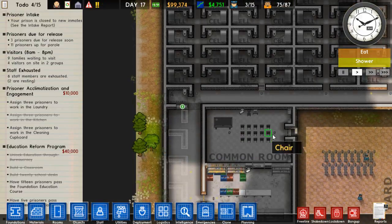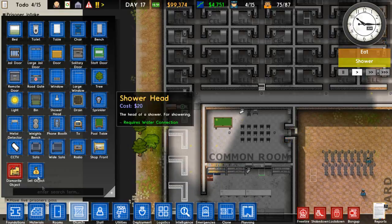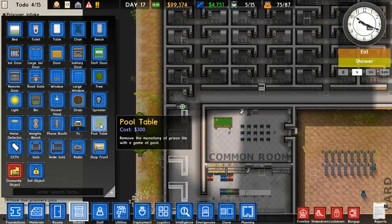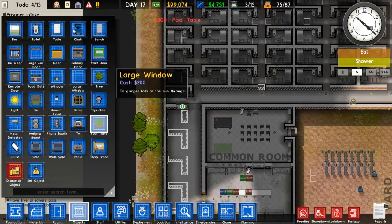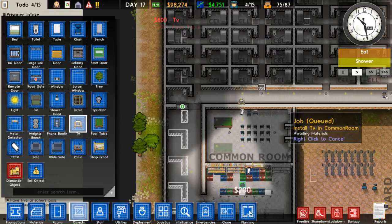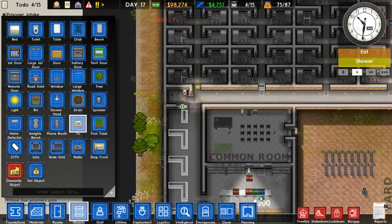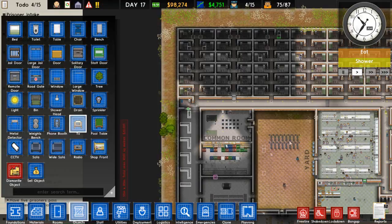Now in the common room I had put some more stuff - I'm going to have to redo that because I forgot to do it. There's another pool table and we added some more TVs. That should do - that's pretty much what we want to do for that.